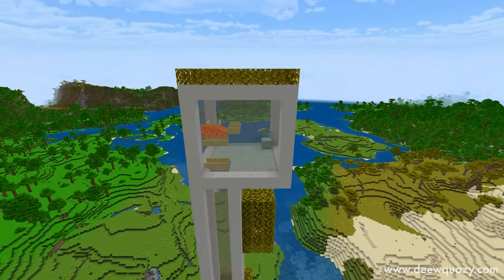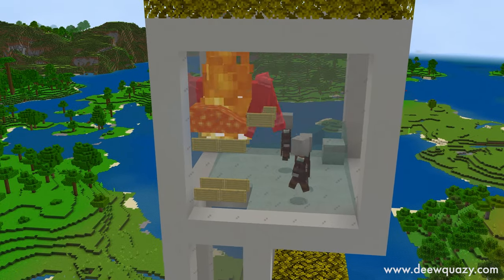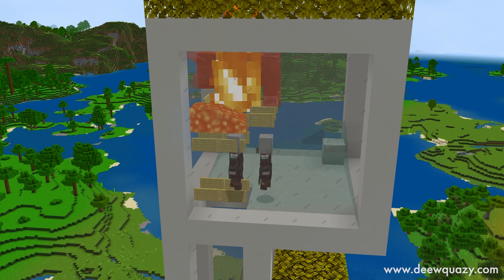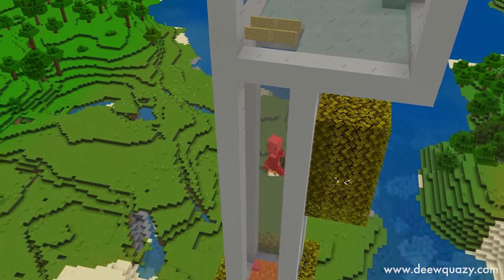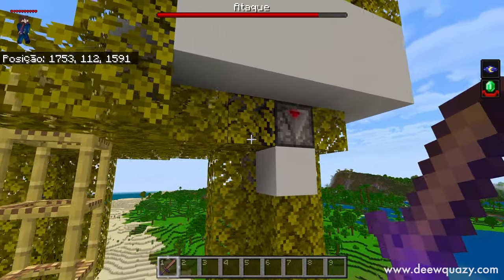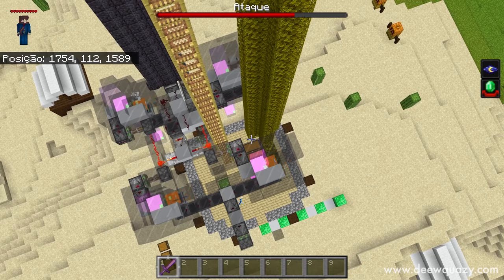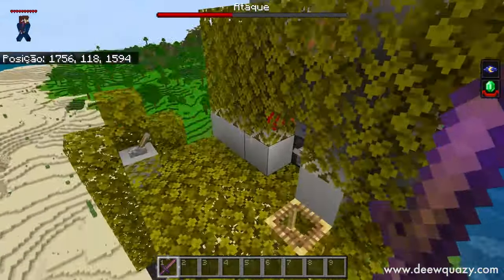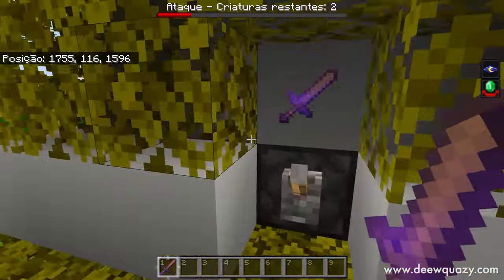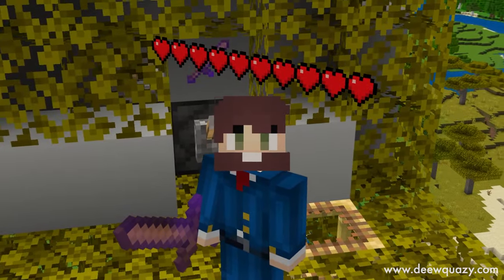É bem simples também. Olha só aqui o spawn dos mobs — eles vão spawnar lá, vai começar a pegar fogo ali, os outros vão passar por baixo, já vão cair pegando fogo para poder matar eles mais rápido. Aqui atrás a gente tem um liberador que vai jogar todos os nossos itens no armazenamento lá de baixo. É só você ficar aqui AFK pegando o seu XP, recuperando seus itens e conseguindo muita, mas muita esmeralda mesmo.